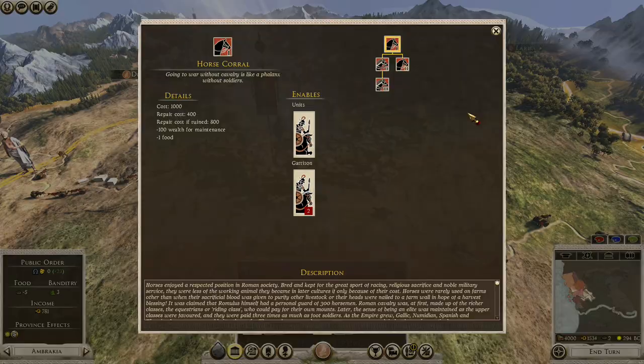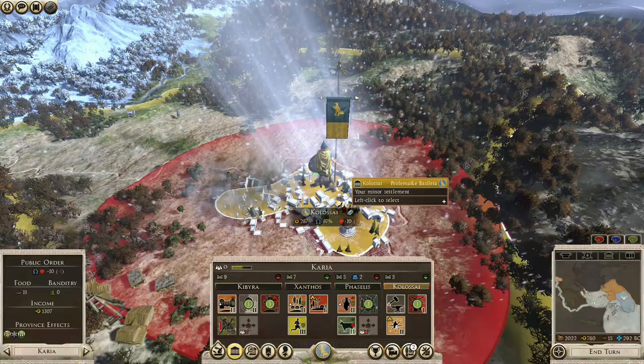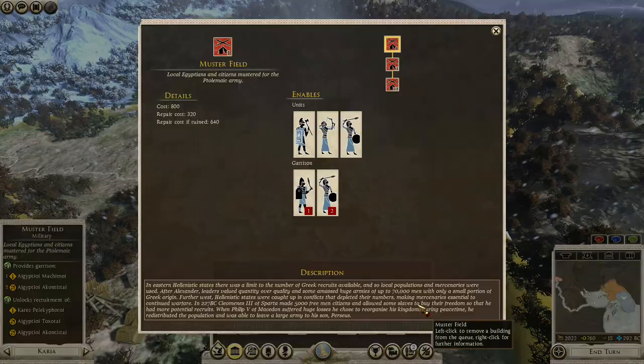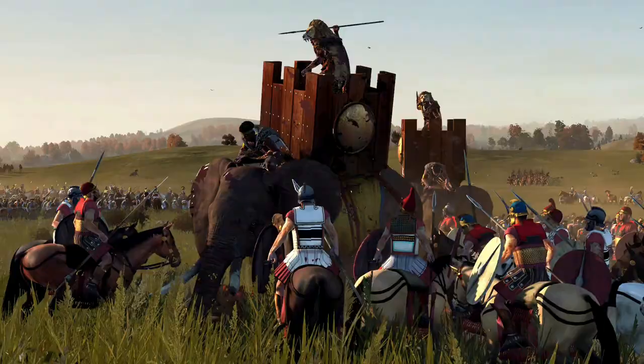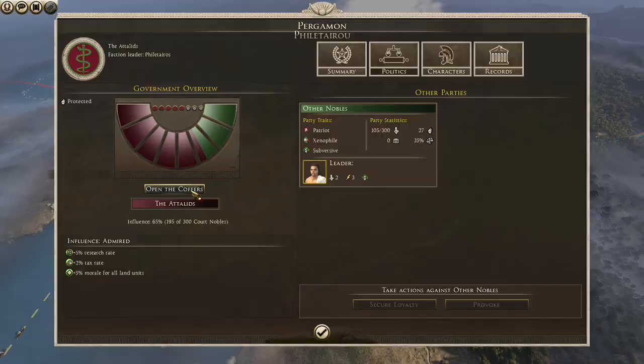There are now dedicated stable buildings for all factions aside from Sparta, so cavalry will require more of an investment in both money and building slots than we're used to from vanilla Rome 2. Ptolemy's Egypt, meanwhile, has two separate barrack chains — one focused on Egyptian units and another focused on Greek ones — and things like this make the factions stand out and play differently from one another.